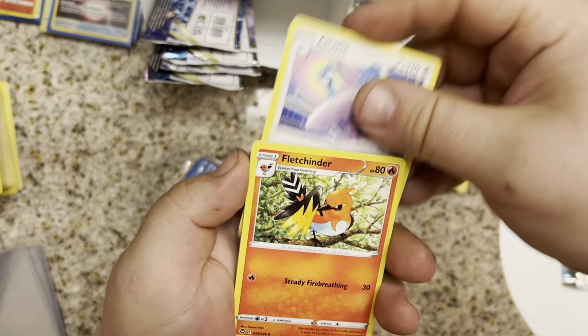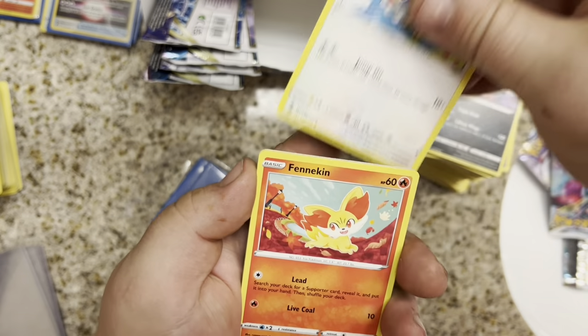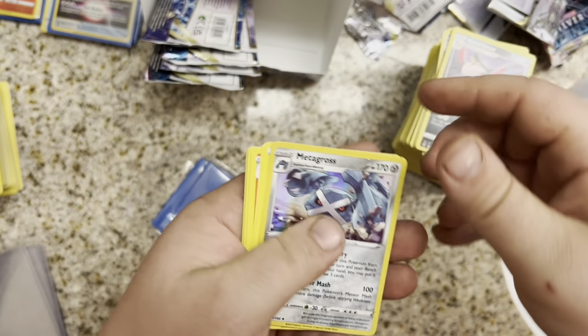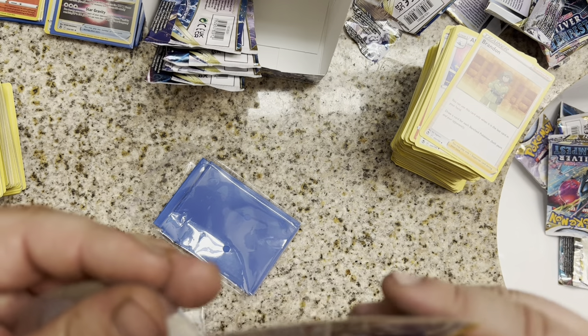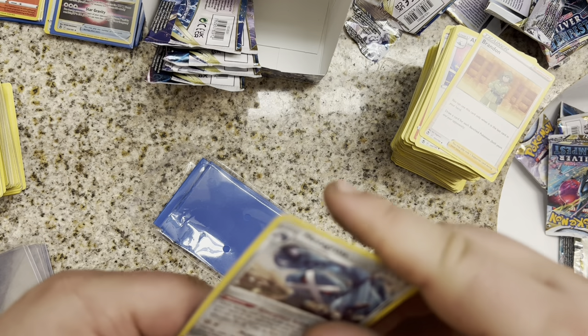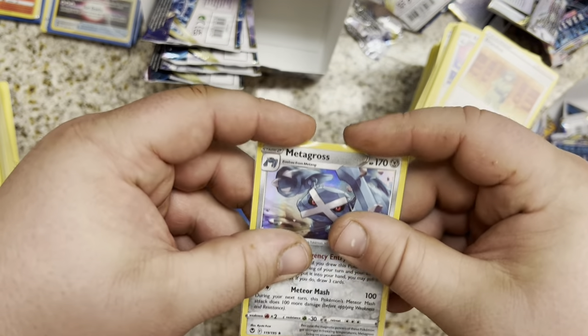We've got Brandon, Altaria, Fetch Finder, Fanfy, Litten, Rufflet, Fennekin, Durant, Tauros Cat, and a Metagross. Metagross Hollow. I'm starting to get nervous — officially starting to get nervous.